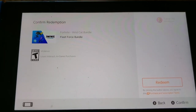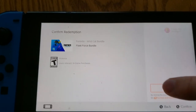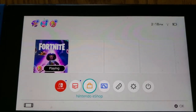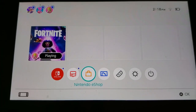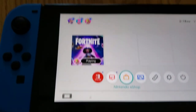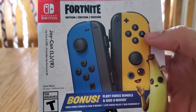Code is in — let's hit okay. Hopefully this gets redeemed on my name. This says Fleet Force bundle, and it also says Wildcat bundle, but obviously you won't get the Wildcat. There we go — we should be good to go. I wonder if I have to log in on this or if it'll show up on my PS5 right away.